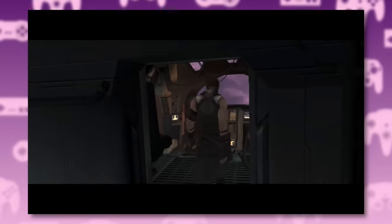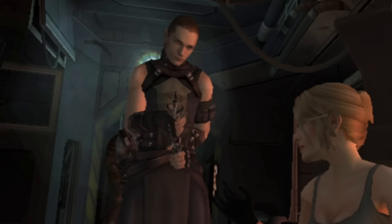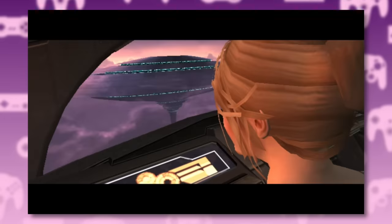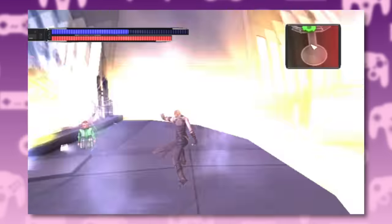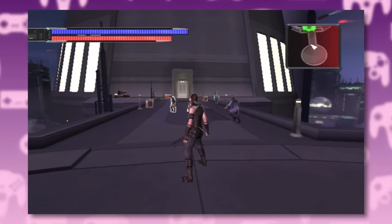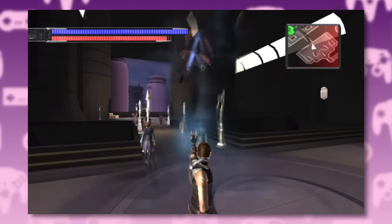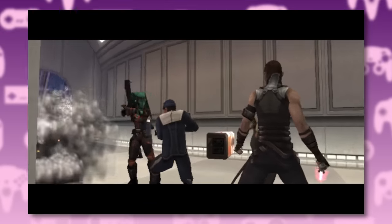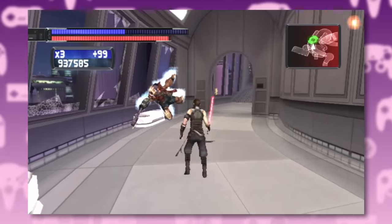Starkiller's many outfits make a return. There is also a Bespin level, although it takes place towards the end of the story. Starkiller ends up getting himself involved with a local crime syndicate, and things spiral out of control quickly — you've got bounty hunters, Mandalorians, cantina creatures, everyone's after you, even an evil pirate Gungan.